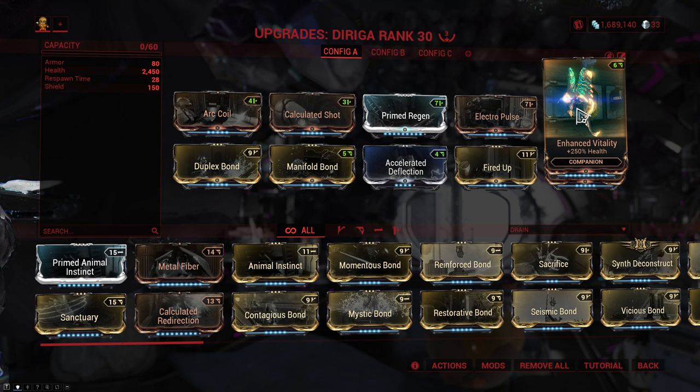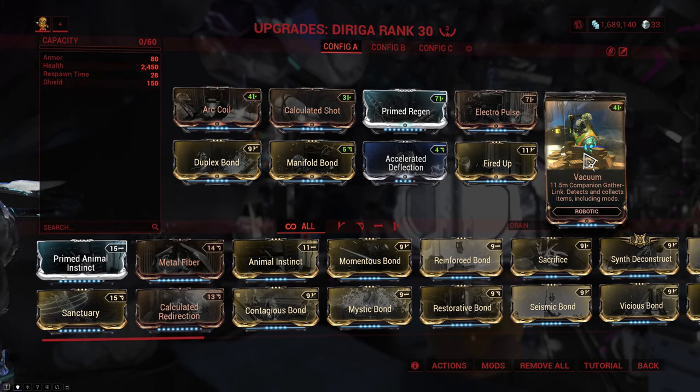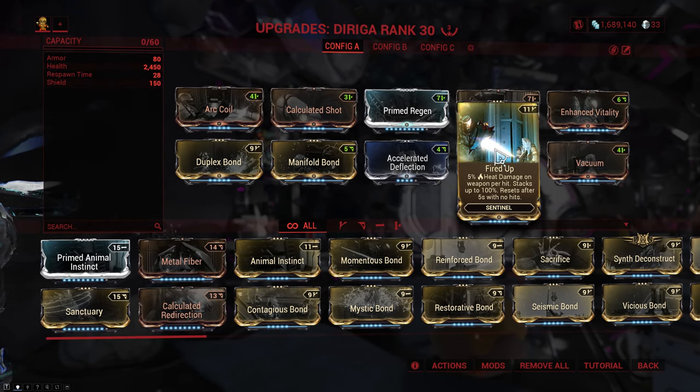Then to add a bit of extra beefiness, we have Enhanced Vitality, and we don't run Fiber or Redirection because the shields and armor on Dirija are pretty bad. We filled that up with Vacuum, and then we have Fired Up - this just adds a bunch of extra heat damage if the sentinel can keep it up, which the Dirija very much can.